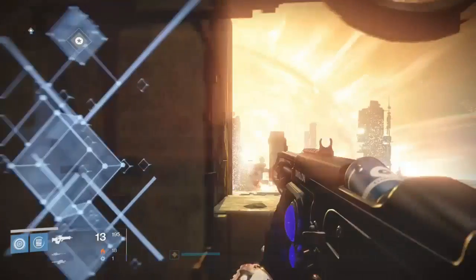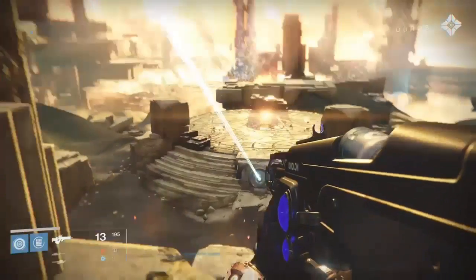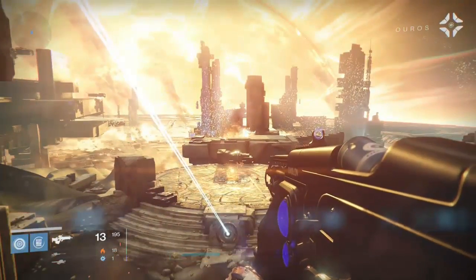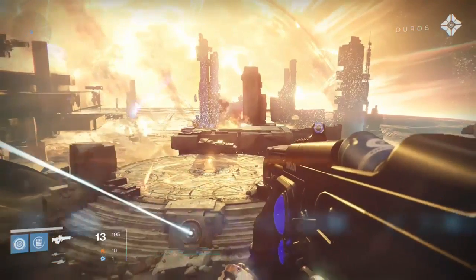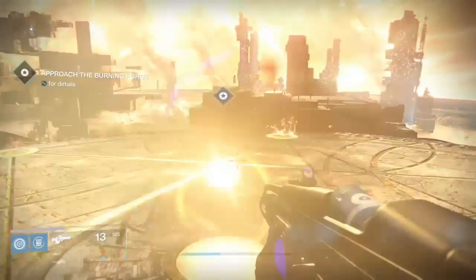I've already completed the first part of the mission, and so now I'm activating the Ghost to use the Forge. In the shadows of the light that gave birth to the ancients, use the Forge. So now I'm going to go ahead and activate the Forge, and by activating it I will gain access to the new subclass ability, Sunbreaker.